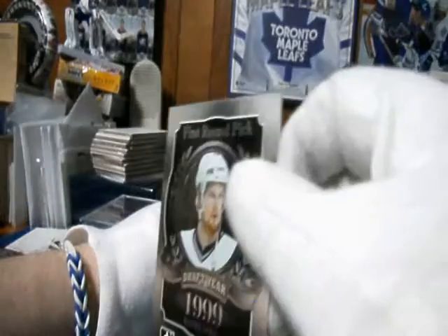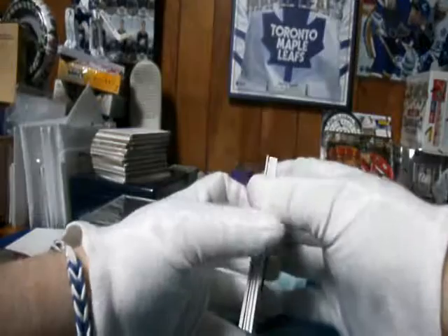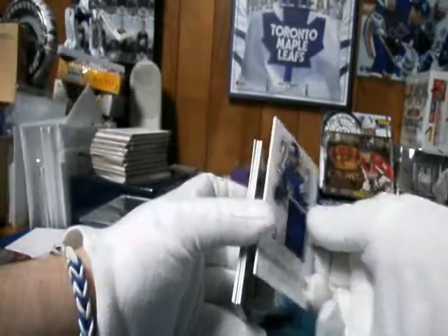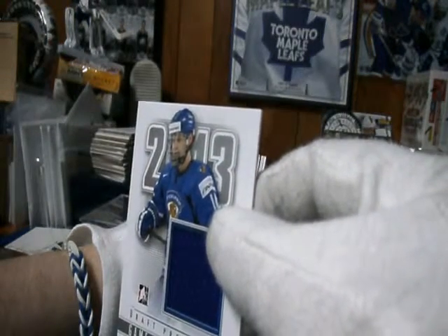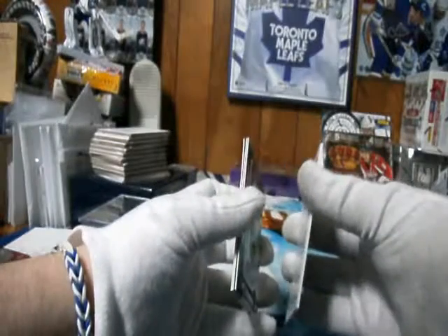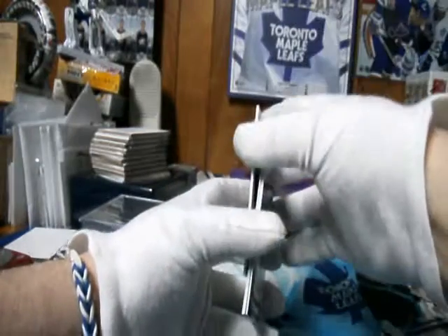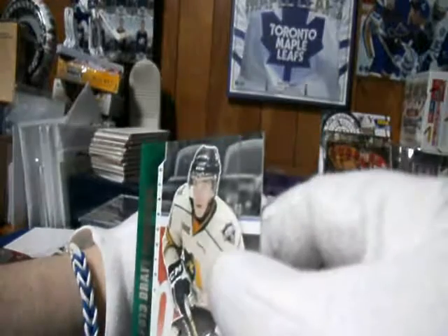Daniel Sedin. Oh, nice. Game used jerseys silver — Alexander Barkov. This kid's jerseys are money. Nice card coming up, boys. Silver version — too bad it's silver. I'll save it to last. Silver autograph of Bo Horvath.